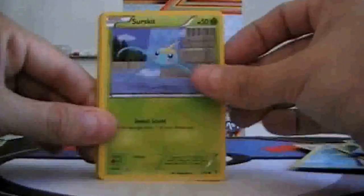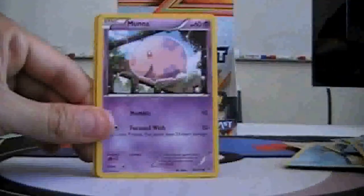Docklet, Surskit, Lapras, Muna, Solosis, Reversal Trigger, Electric, Porygon II, Reverse Axio, and Volcarona.